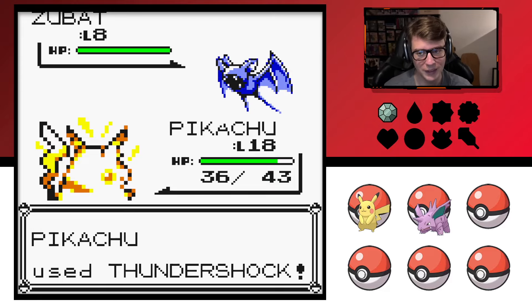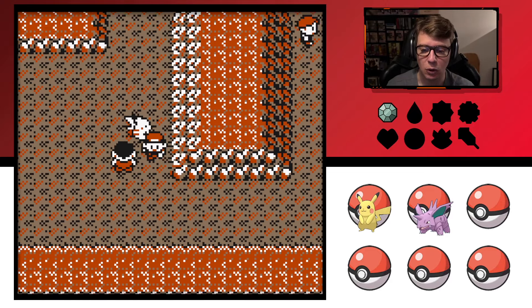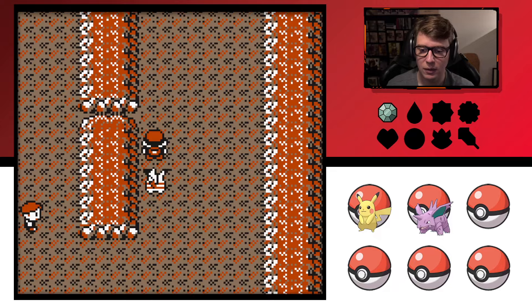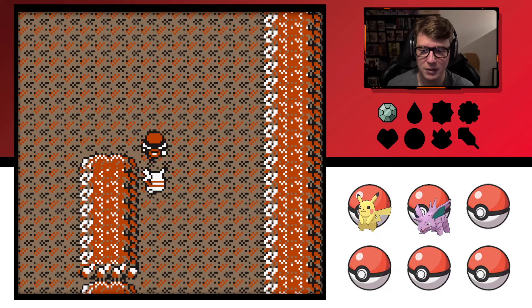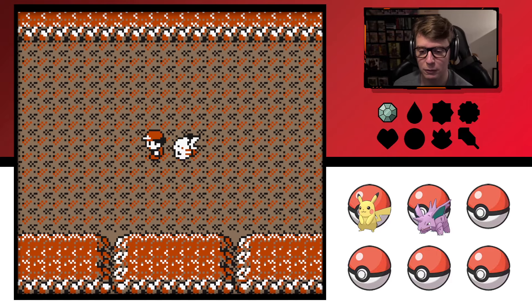Pikachu's cry is so annoying — that's gonna get very old very fast. It wouldn't be so bad if it had some sort of alternative inflection. I think it's because it also sounds so grainy, like a voice message recording from 1985 or something. Where the heck is that freaking ladder — did we pass it already? I think it's in the top left.